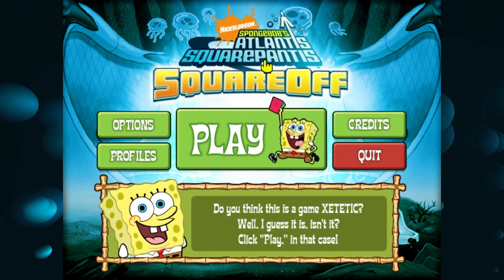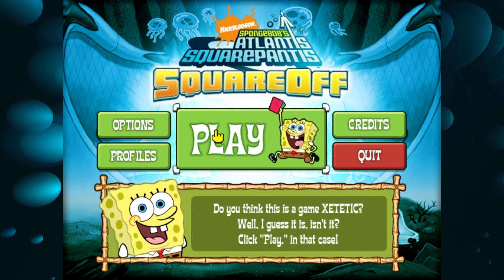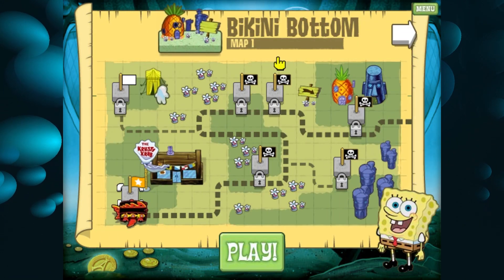Hello and welcome to SpongeBob's Atlantis SquarePantis Square Off. This is a Fire Emblem ROM hack by Nickelodeon. We're going to go ahead and play the game. It starts us off on Bikini Bottom, which is map one.